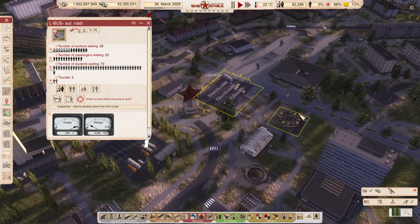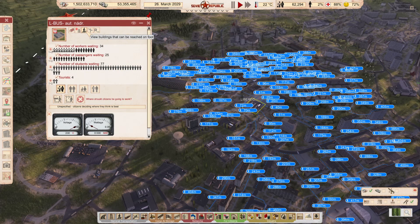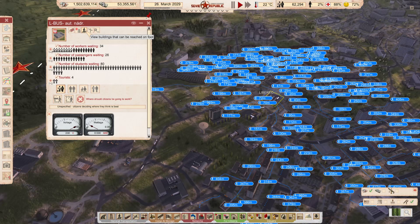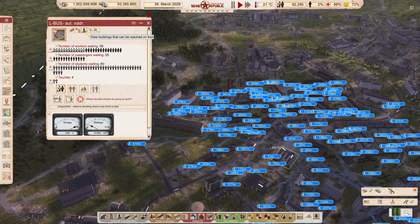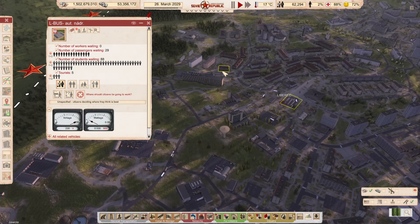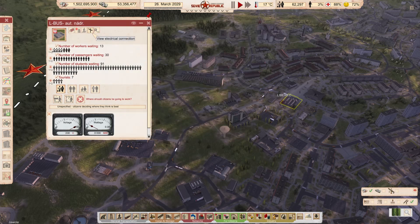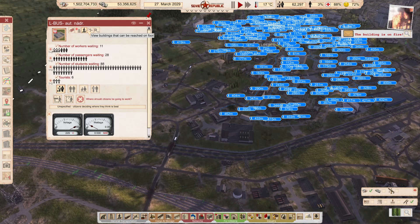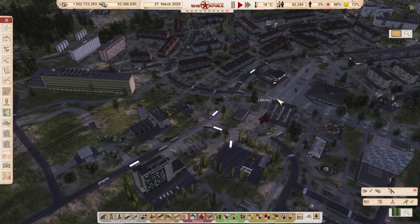Generally, with a big station, all you need is to mark around a 400-meter circle from the station that will have direct access to it — that's the only thing you need. As you can see, basically all buildings where people live are in that perimeter and have access to it. That's the key part, the most important part of it all.